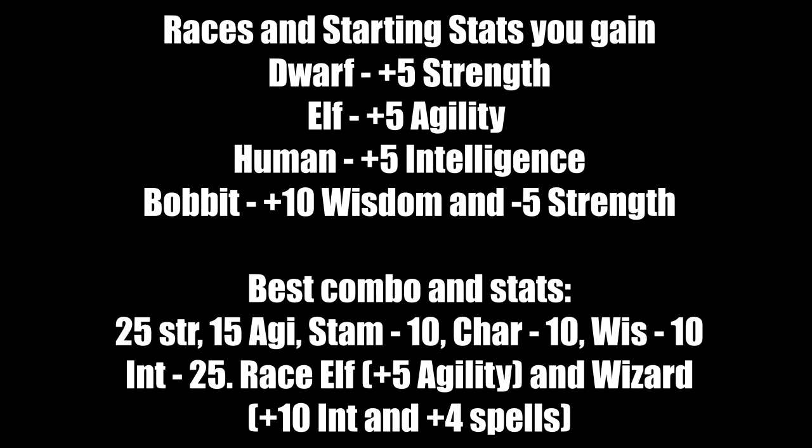The best combo I used for Ultima 1: base stats of 25 strength, 15 agility, and stamina, charisma, and wisdom all at 10, with intelligence at 25. I picked the elf race to boost agility to 20, and the wizard's +10 intelligence bonus pushed that to 35, plus the four extra spells — very nice.